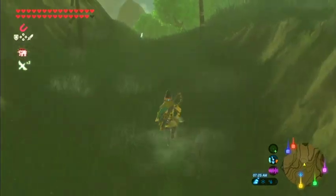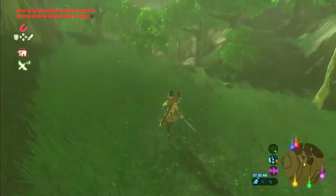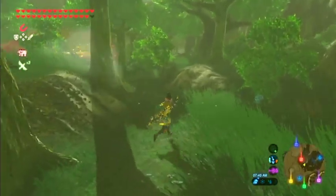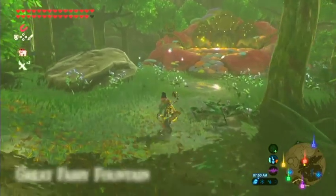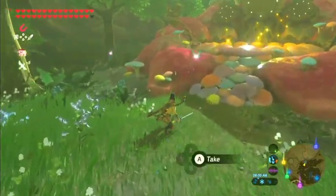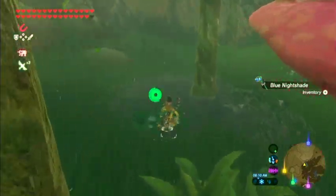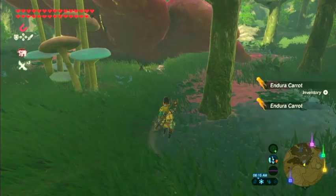I'm gonna go to the first fairy fountain, which is the Kakariko Village one, where that artist guy tells you and lets you go down to the fairy fountain. There are a couple of bloopies on the trail but it's fine. There are also blue nightshades. Crouch down to catch a couple of fairies. Also back here there are some endura carrots, so I recommend you grab those. On to the next one.